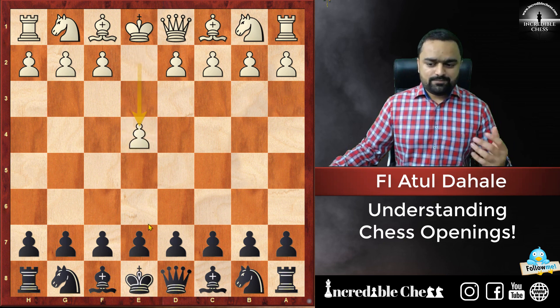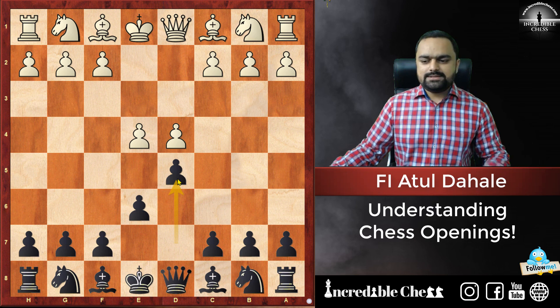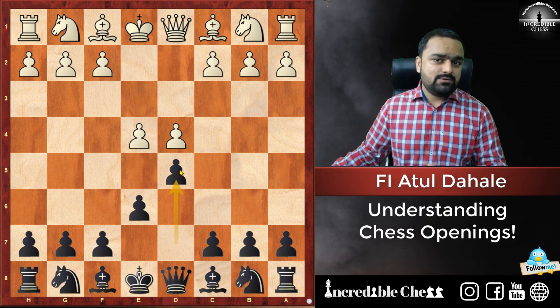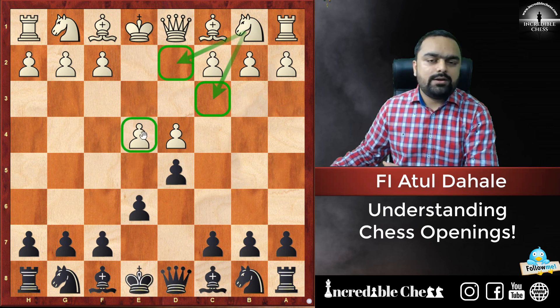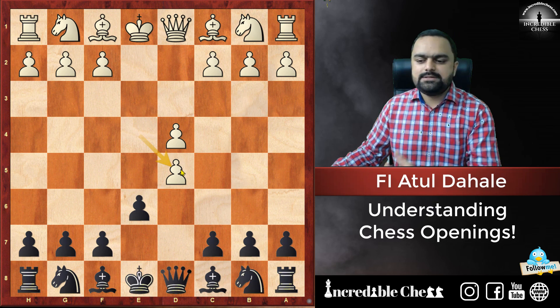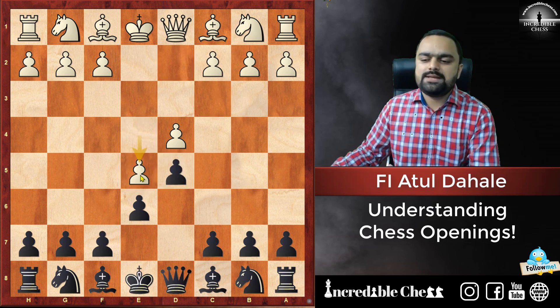So let's start: E4, then Black plays E6. White plays D4 and now Black plays D5. This is the basic starting position of the French Defense. One famous alternative for White is Knight D2 or Knight C3 to hold down the pawn. Another alternative is exchanging on D5, called the exchange variation, or pushing E5, the advanced variation.